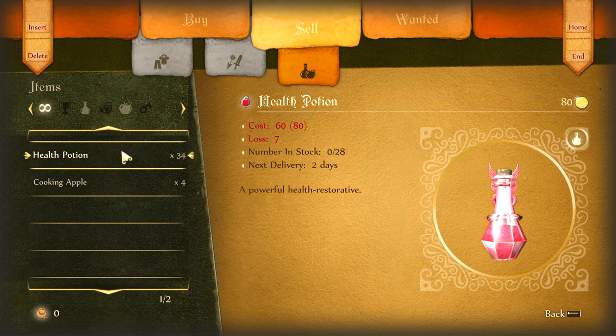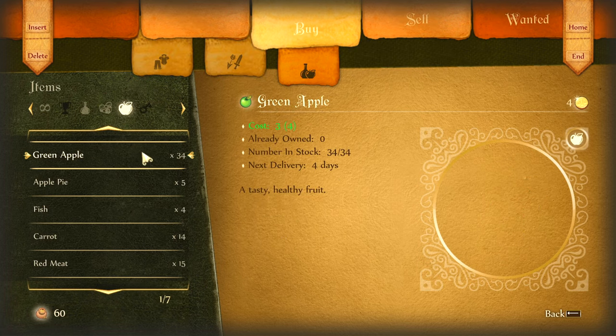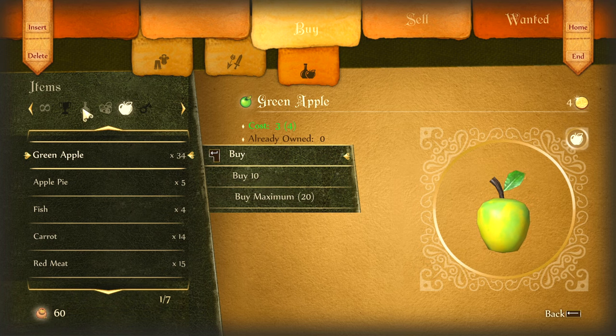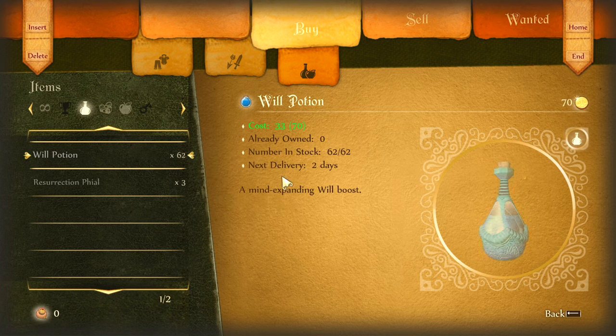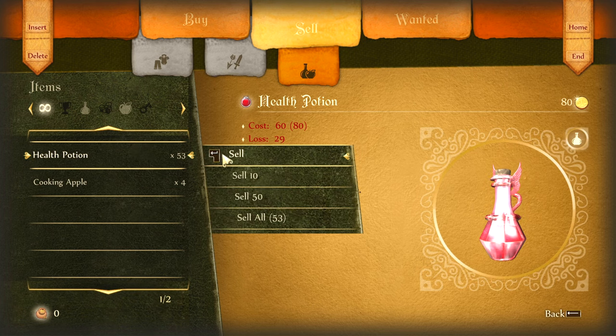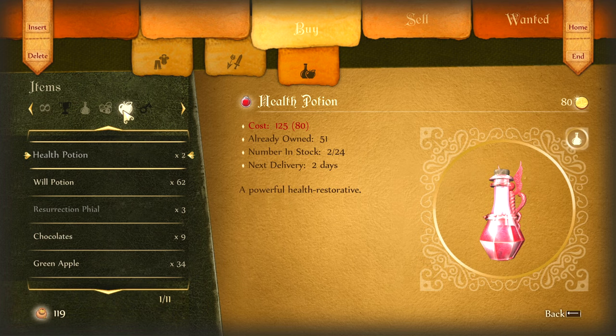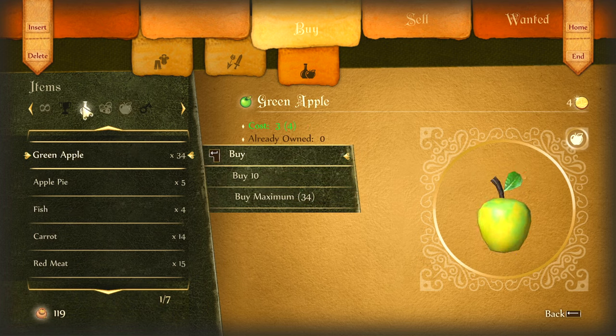You buy 34, and then what you do is sell only one of them back — not the entire stack, just one. Then you repeat the step: buy 20, go over here and buy 20 of them. It might actually be worth it to sell two of them back, just so you have slightly more money to work with — and you'll see what I mean here. Now it will let us grab the whole stack.